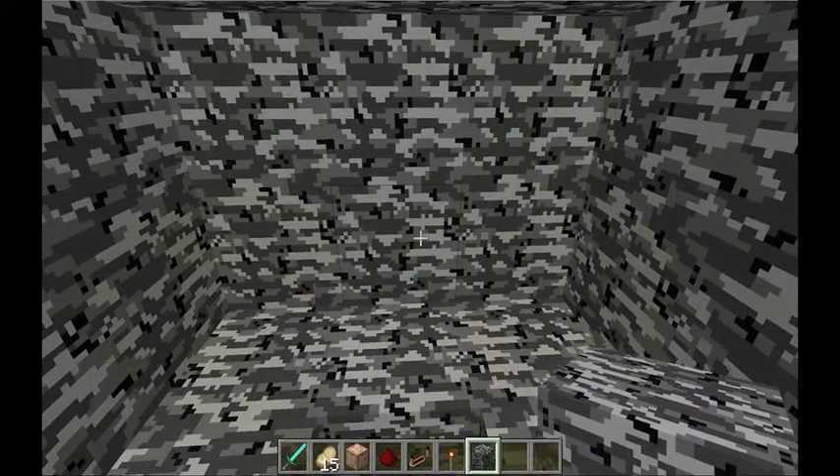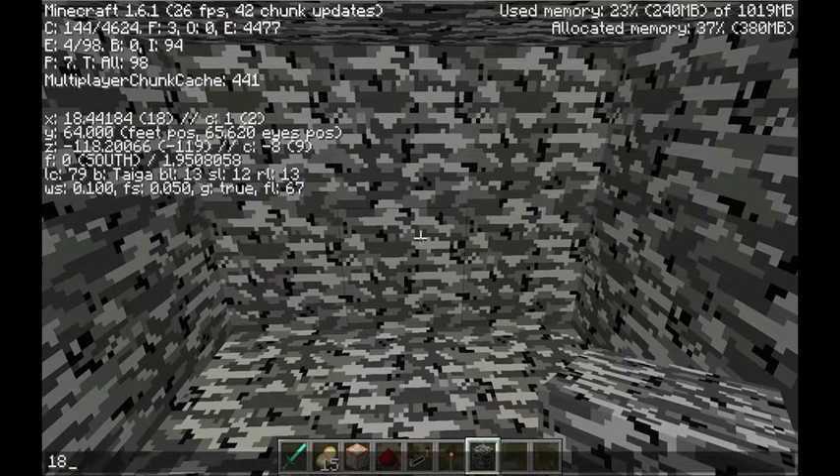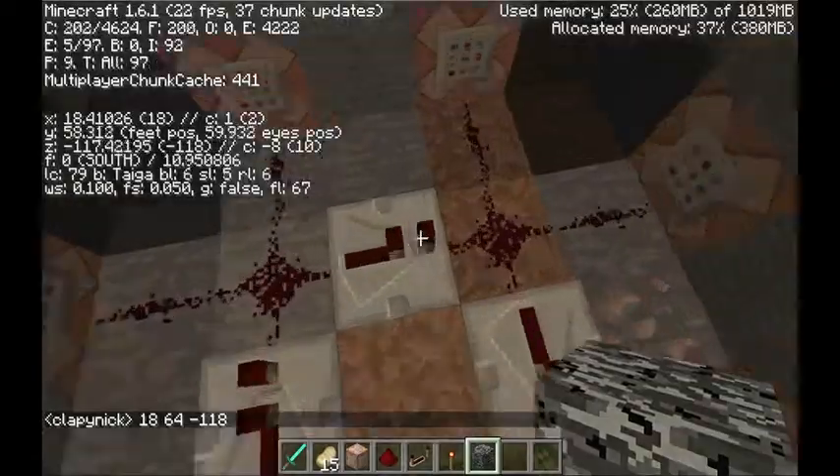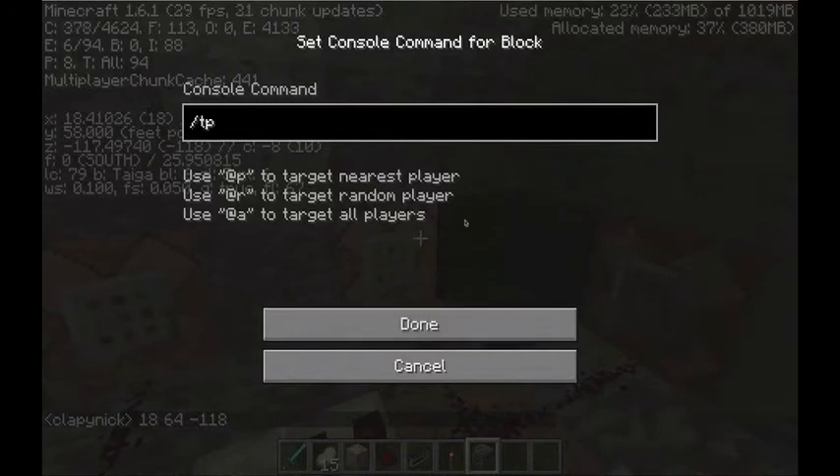I'm going to save and quit to clear the chat, then go back in and press F3 and put those coordinates into the chat: 18, 64, -118. Don't include the F, just go up to Z. Now find the one command block you left blank and enter the TP command: tp Clappin Nick 18 64 -118.